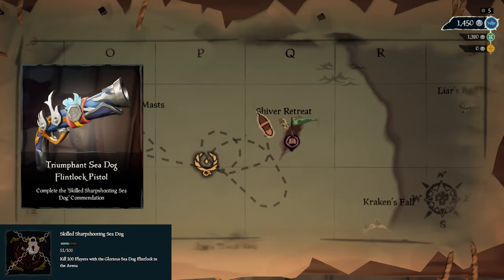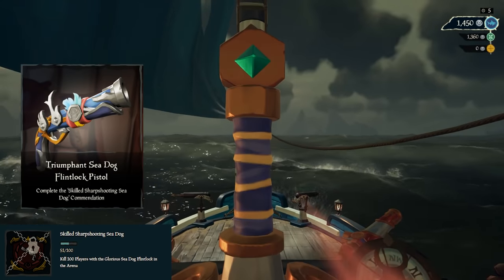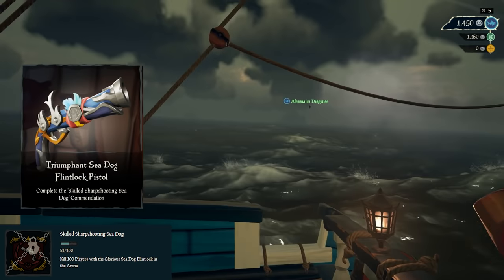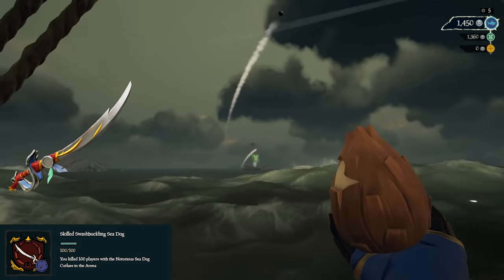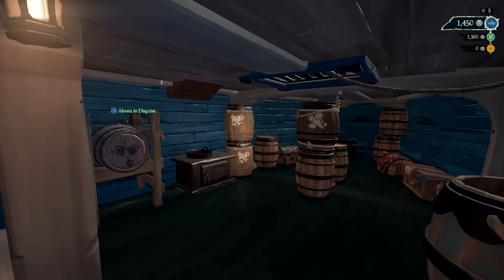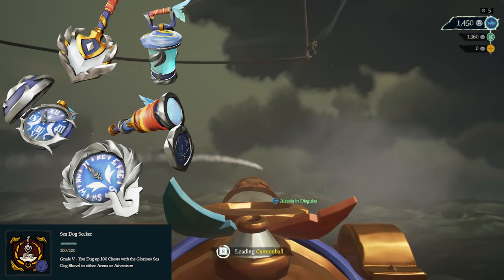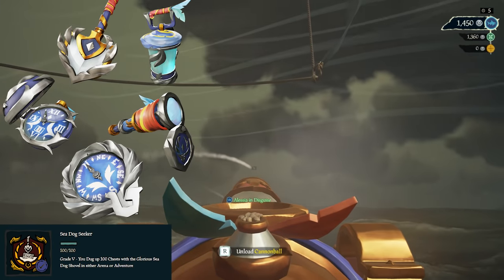Next we have the Skilled commendations. Skilled Sharpshooting Sea Dog requires you to kill 100 people with the Glorious Sea Dog Flintlock in the Arena — completing it lets you buy the Triumphant Sea Dog Flintlock. Skilled Deadeye Sea Dog is the same but with the Eye of Reach. Skilled Swashbuckling Sea Dog is the same but with the Notorious Sea Dog Cutlass. Skilled High Caliber Sea Dog is the same but with the Legendary Sea Dog Blunderbuss. You do have to have the max rank of Cutlass and Blunderbuss. Next is Sea Dog Seeker: dig up 100 chests with the Glorious Sea Dog Shovel in either Adventure or Arena. I'd highly recommend just equipping this shovel and keeping it on you until you get this.